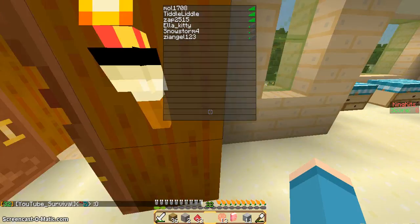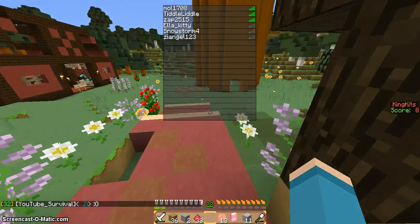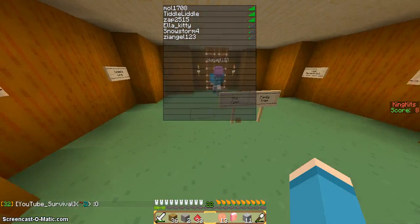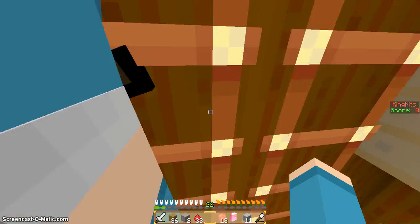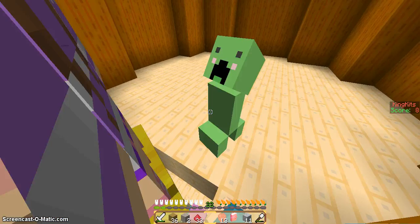Oh my god! Tiddle Little got Zap Two, Two Five One Five, Ella Kitty, and Snowstorm, and ZyAngel 1 2 3 — welcome! Oh my god!